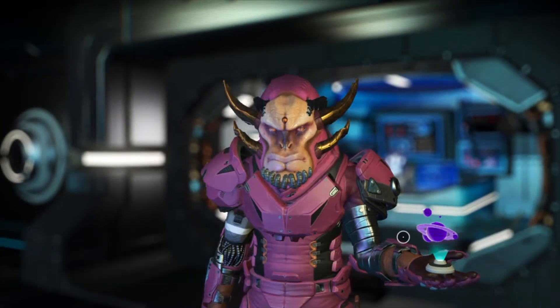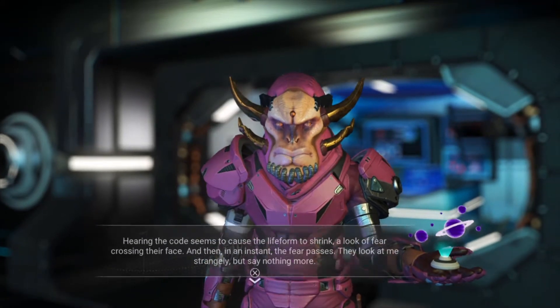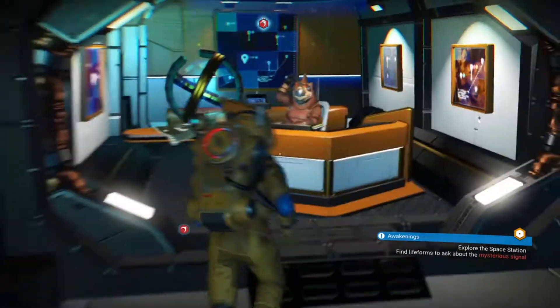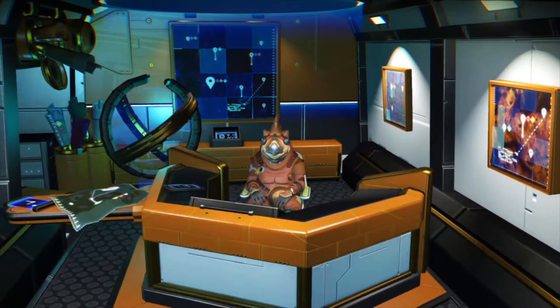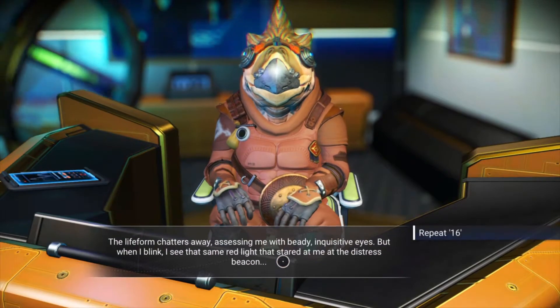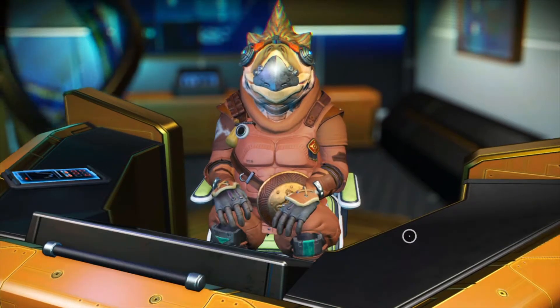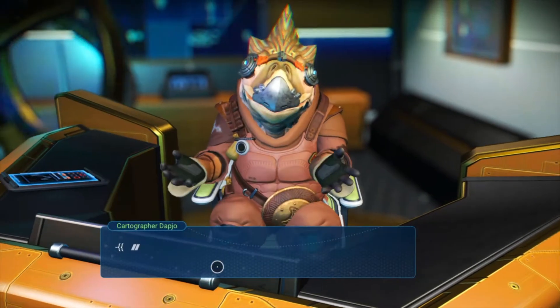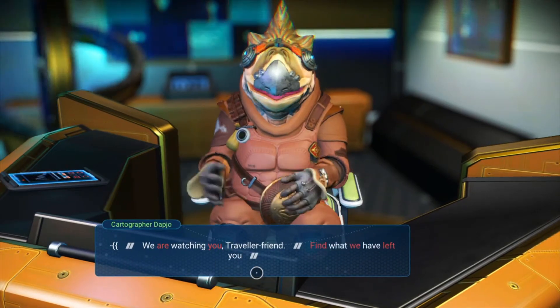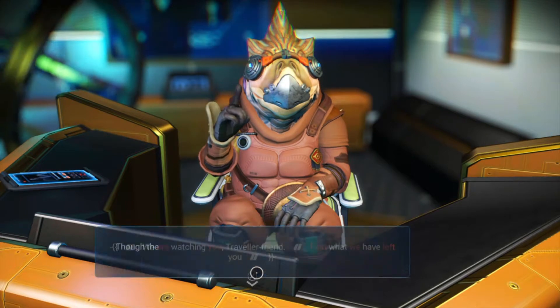Wait, he is kind of useful. So let me talk to these guys. These guys seem to be important and he might be able to tell me something. I need to repeat the code. And then: 'We are watching you traveler friend. Find what we have left you.' That's creepy.